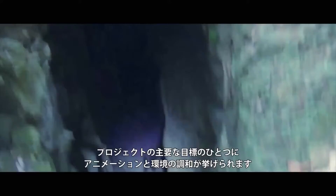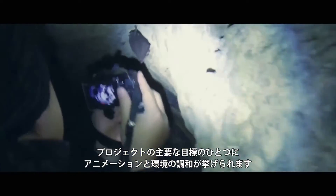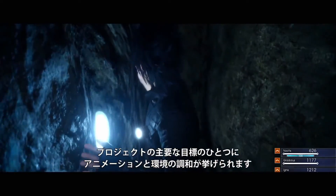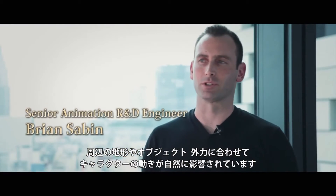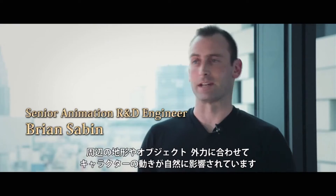One of the big focuses for Final Fantasy XV is really to ground our animations and the environment in a realistic way. As much as possible, our goal is to remove any of the disconnects in character motions with nearby terrain, objects, and dynamic forces.